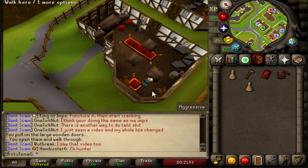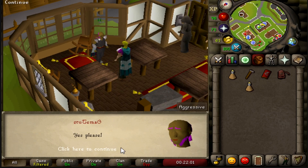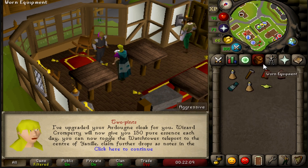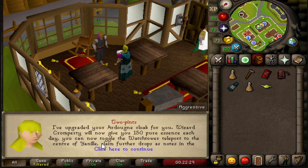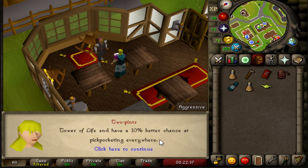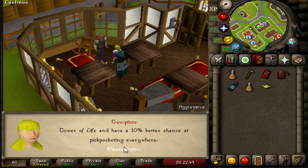Second-to-last hard tasks done - let's talk to Two Pints and check out the rewards of the Ardougne Hards. I get the Ardy Cloak 3, which is really good - it has plus 5 prayer. I get 150 Pure Essence per day, though I have a ton from Zulrah. The Watchtower teleport to the center of Yanille is nice because every day I collect my buckets of sand from Bert and I hate having to walk from the Watchtower. I get more noted drops from Tower of Life, which is good for collecting secondaries like red spider eggs. And I get a 10% better chance of pickpocketing everywhere.